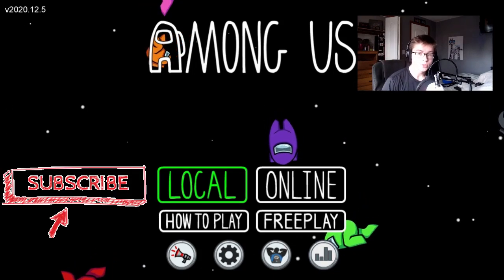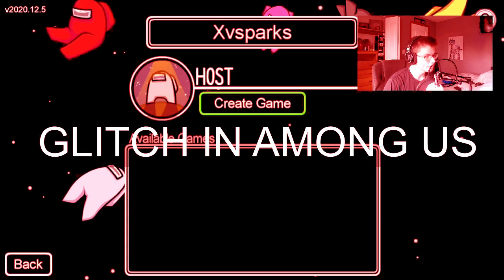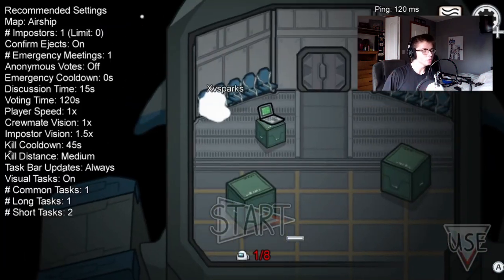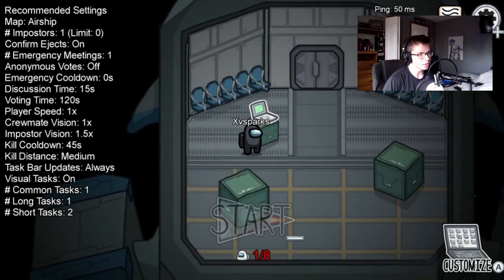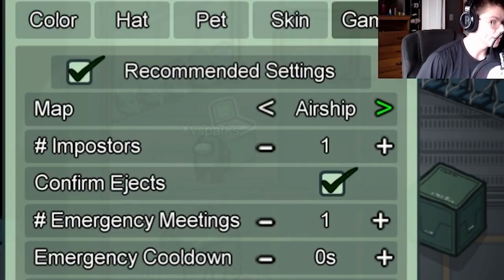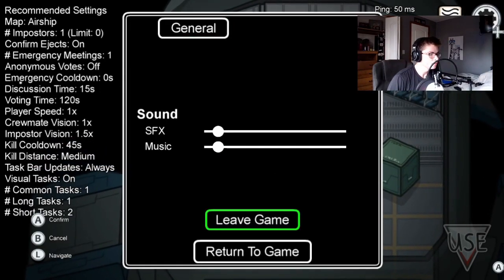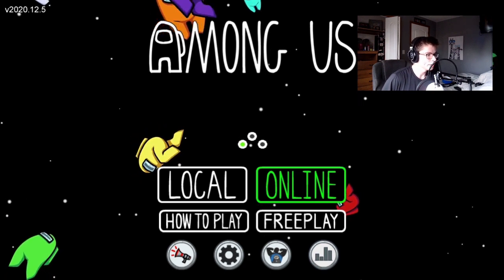What is going on guys, welcome back to another video on the channel, my name is XVSparks. Today we have a glitch in Among Us — if you go into a local game, go into the settings on the little computer, and you're on 'scaled,' go over and it says Airship. You leave this lobby and my friend already has the server up, so I'm gonna join his server.